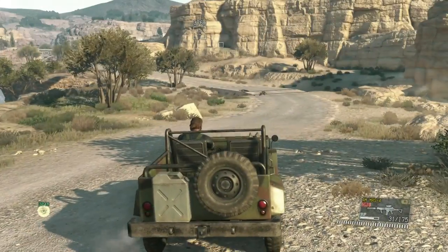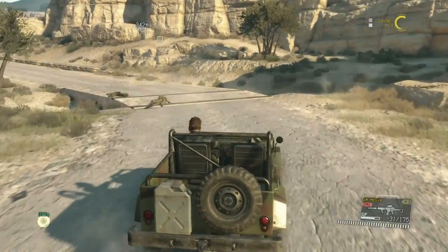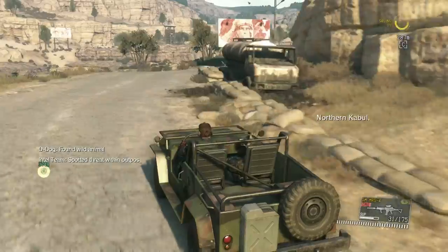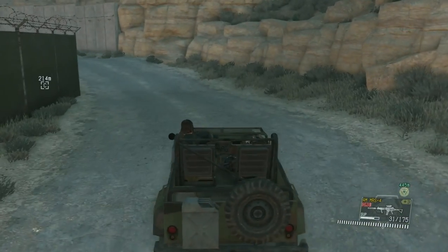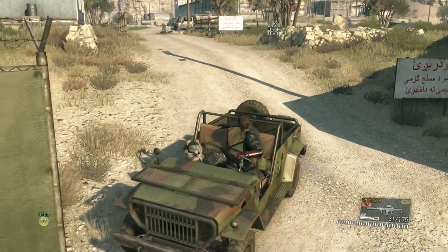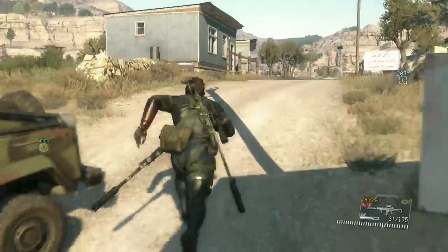We're going to keep moving forward toward the base, taking out a couple more people along the way to make things easier. Don't tip over your vehicle — it can be quite easy with some of these bumps in the road. We're going to park the vehicle right here and reverse it so it's easy to use when heading to the other side to extract the armored vehicle.